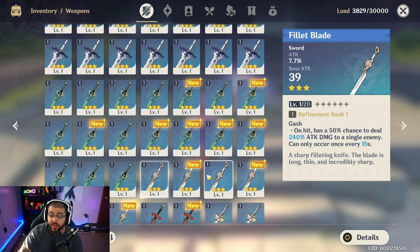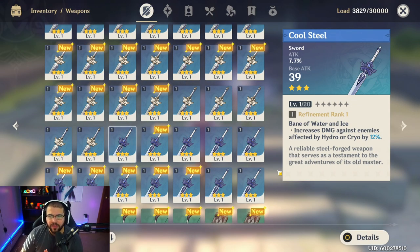Last but not least for three-star swords is Cool Steel. Just like other weapon types, it follows the same pattern — increases damage against enemies affected by Hydro or Cryo by 12% at base, up to 24% at max refinement. Very good on characters like Xingqiu or Keqing. Honestly there are a lot of good three-star weapons in this game. People say they're underwhelming, but you really need to look at these abilities — especially at max refinement, which is so easy to achieve because you get three-stars so frequently.